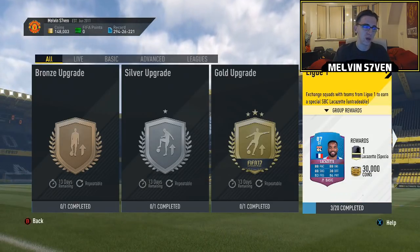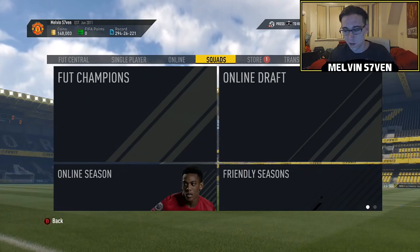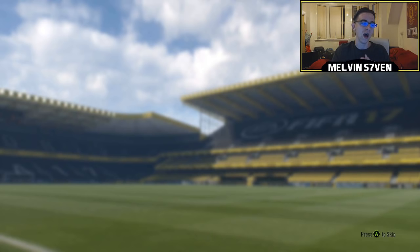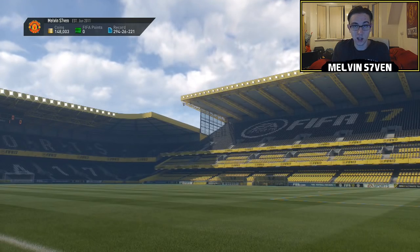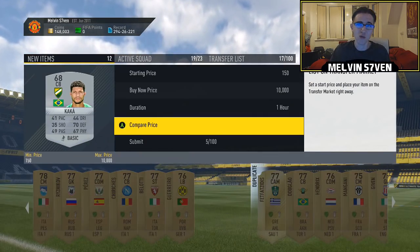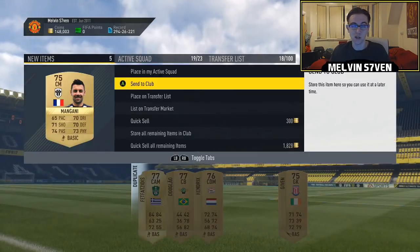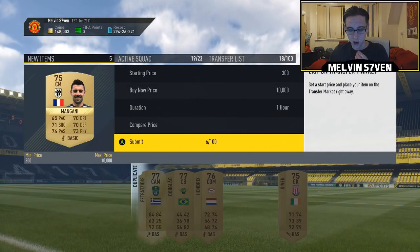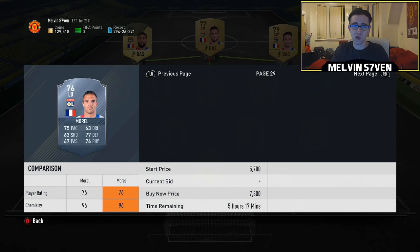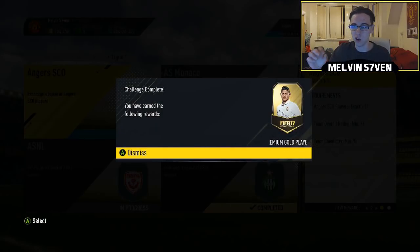There's only 95 chemistry needed in each of these teams, but you do need 11 players in every single one — not like the MLS or the Liga NOS where sometimes you only need three or four. So in total it's 220 cards. I had around about half in my club, so I had to buy 110, spending around 300k. With 95 chemistry, you want to try and get it right at 95 — there's no point getting 100 because you don't need it.